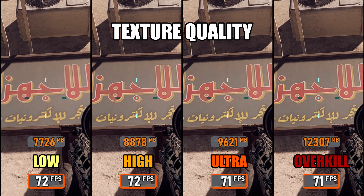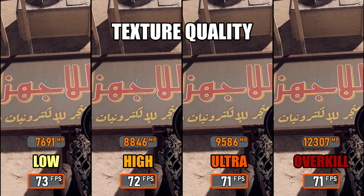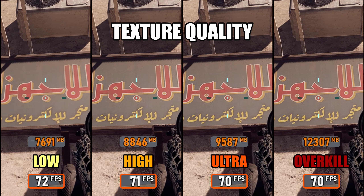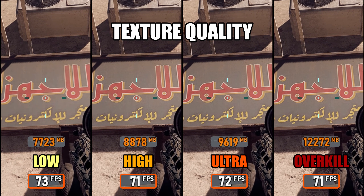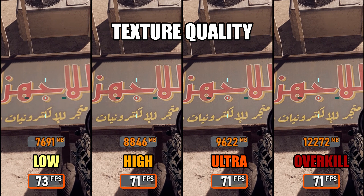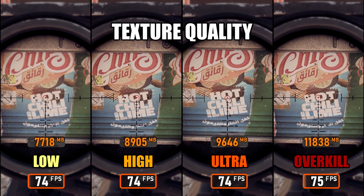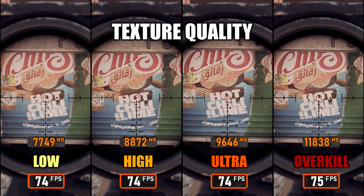Let's take a closer look at how texture quality impacts visuals and performance. The only preset that really stands out is Low — textures become noticeably blurry, especially on signs, decals, and small details. Everything above that — High, Ultra, or Overkill — looks almost identical in motion. The real difference comes down to VRAM usage: higher presets can easily push memory consumption to the limit, especially on GPUs with 8GB or less, and can cause stutters if the texture cache overflows. If VRAM isn't a bottleneck, performance stays identical across all settings. I'd recommend sticking with High for most players to balance quality and stability.